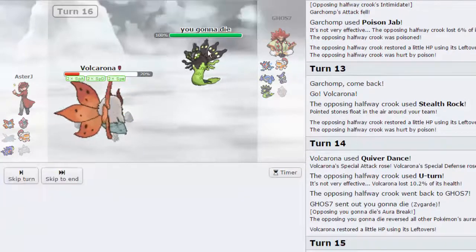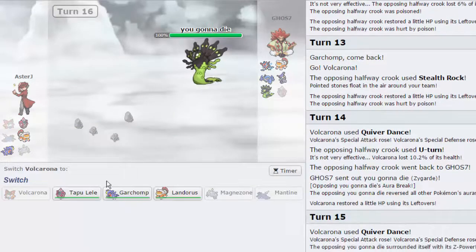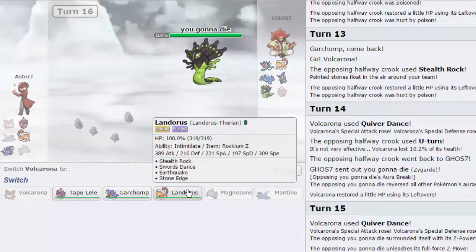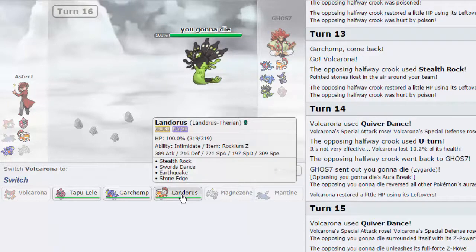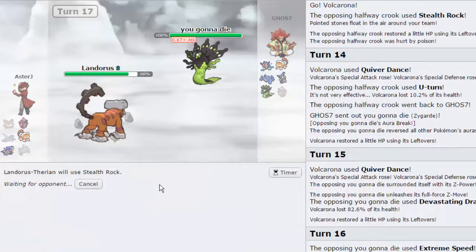So I can go for Roost — as he actually has E-Speed. Okay, so he got me on that one. That was actually quite nice. That was one way to beat Volcarona. Would have liked to go for the Roost on the Devastating Drake, but I was faster at that point so that really didn't matter. I can now go out into Lando. I'm probably going to lose this one unfortunately, because he did have the Zygarde set with Devastating Drake. That was interesting.